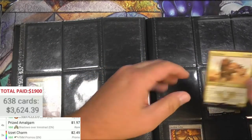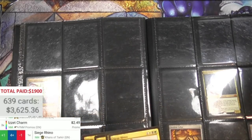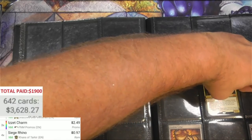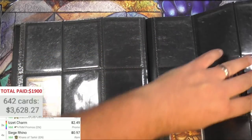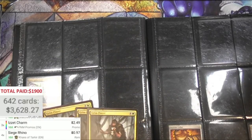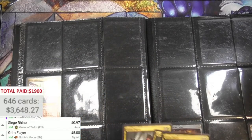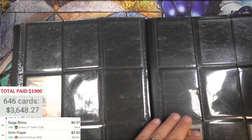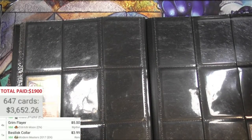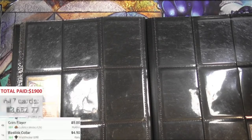Siege Rhino times four - actually it's still over ninety cents. And Grim Flayer - get em! Four Grim Flayers, five bucks each. One Basilisk Collar - reprinted a couple of times and it's still four fifty.